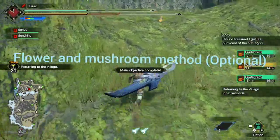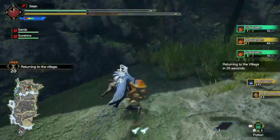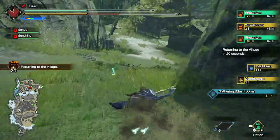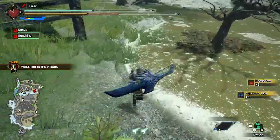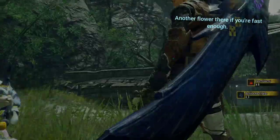This is the flower and mushroom method. There's one right there — you go down and there are mushrooms there. You slide down the hill and there should be some flowers there, and some between the buildings. There is a flower on the left — you just keep going straight. If you're fast enough, you can grab it.